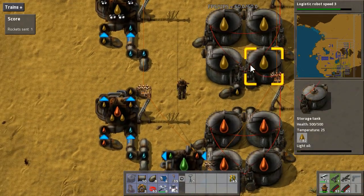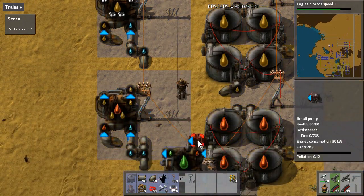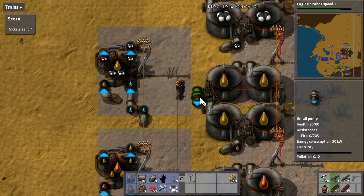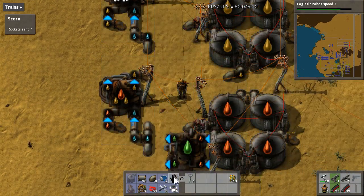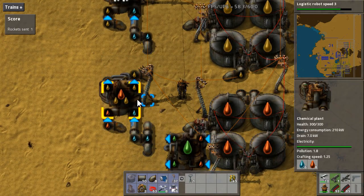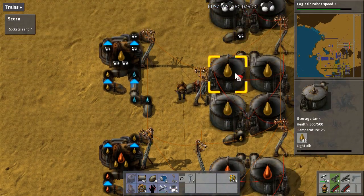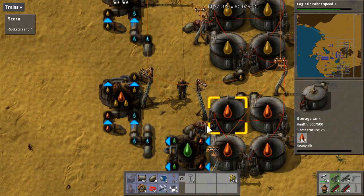To control these things, rather than hooking this up directly, put a pump in place — the pump has to go here. If I power these up, it's just going to be pumping out these things. What I can do is control pumps from the circuit network. So if I connect this pump up to the circuit network here, and this one up here as well, now I can set specific amounts. I'm going to move these guys over one — you'll see why in just a moment.